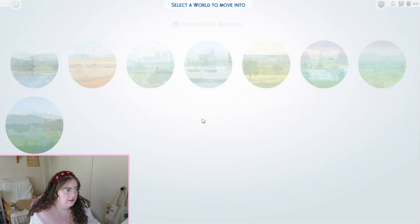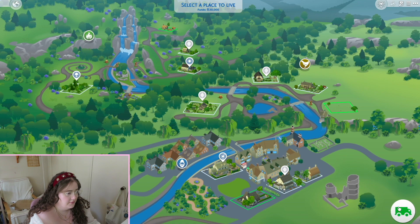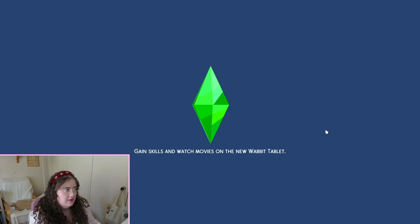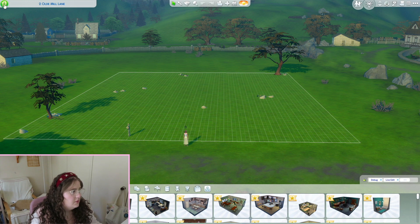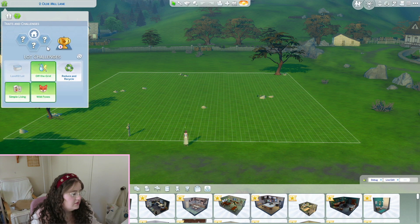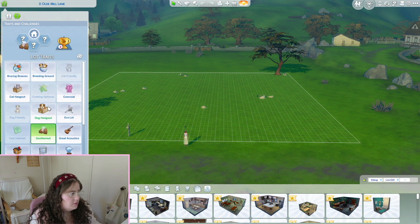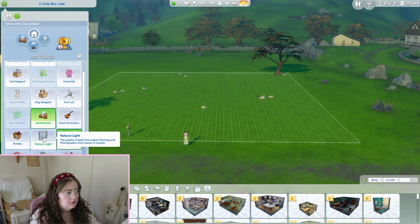I've decided I want to play in Hanford-on-Bagley on this 50 by 40 lot. It's already got the wild foxes and off the grid lot challenges. I want to put on the off the grid, wild foxes, and simple living lot challenges. I'm also going to let myself have three lot traits to try and make it slightly less difficult. For the traits I'm going to do geothermal, natural wealth, and natural light.